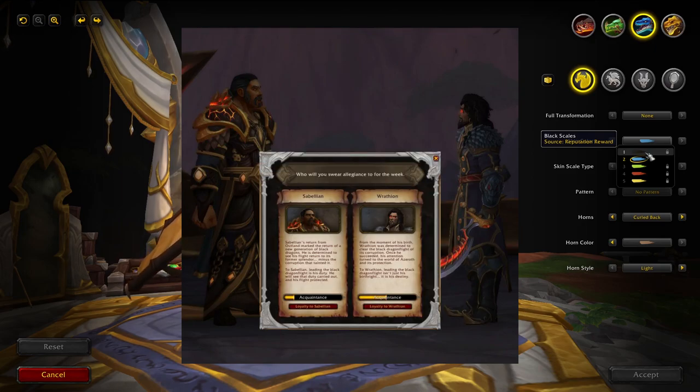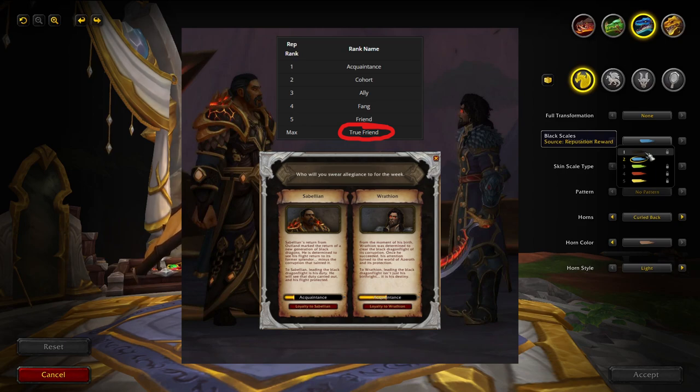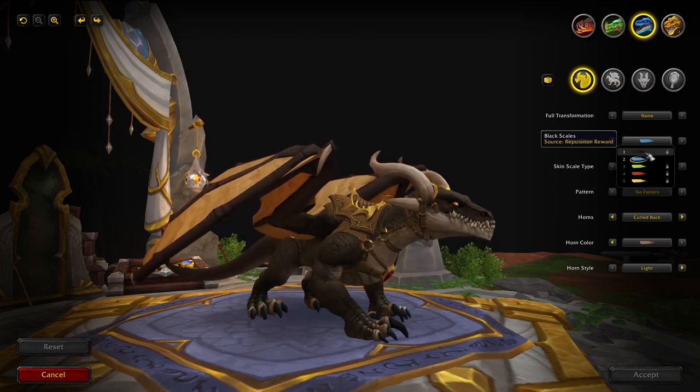Because you're going to have to race the reputation up to True Friend, which is the highest reputation, and then you will unlock the black scale manuscript for all of your four dragons.